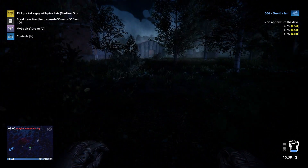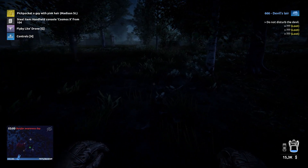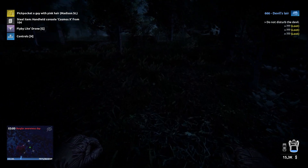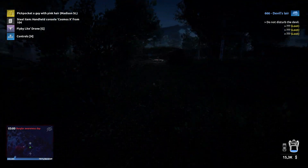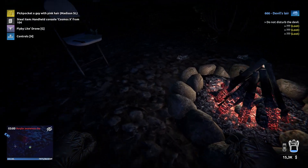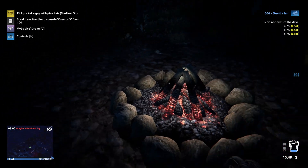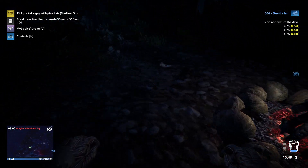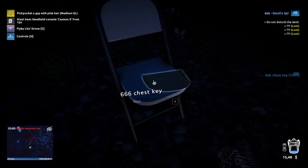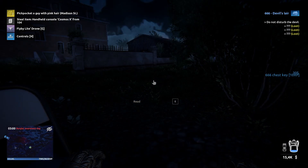Then you need to run over there and go to the basement. Oh, I forgot something - first you need to go back to the next cross because you need to get the key for chest 666. I already made a video about that but I didn't know at that moment that it was so important. Let's grab the money here, money just laying around on the ground. And here you can find the key - that key we are going to use on the chest a little bit later.